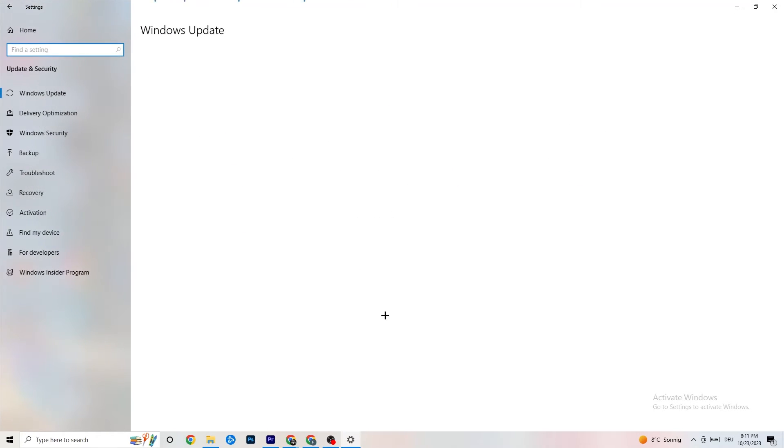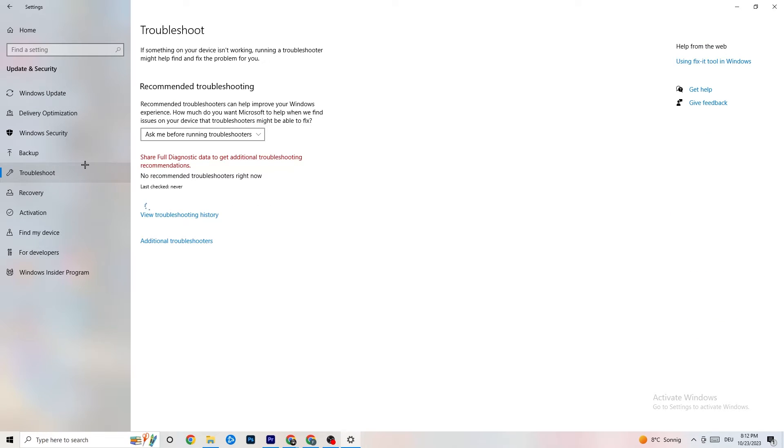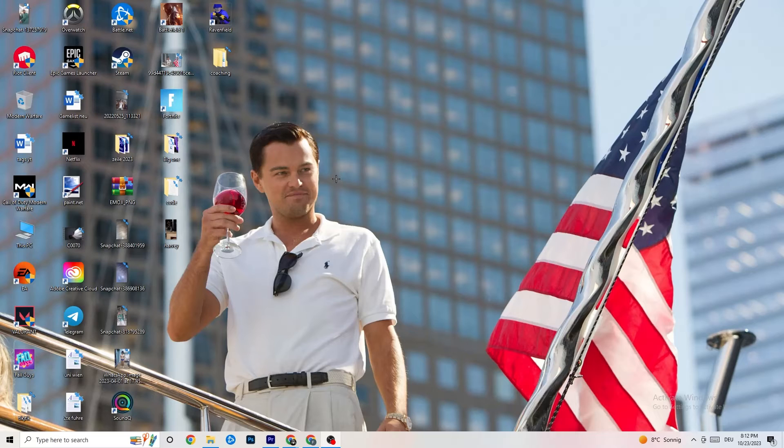Go back to the main Settings and click on Update and Security, then Windows Update. I strongly recommend checking for updates — keeping Windows up to date increases your system's performance and helps with every issue you're currently having. Update to the latest Windows version. You can also go to Troubleshoot and let your system search for things that aren't working. Afterwards, update your graphics card driver to the latest version using your driver app, since games sometimes won't work correctly with older driver versions.